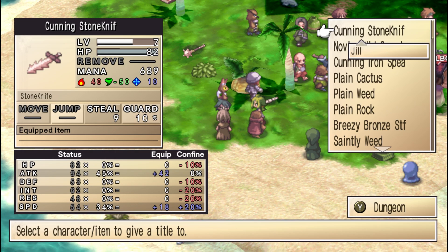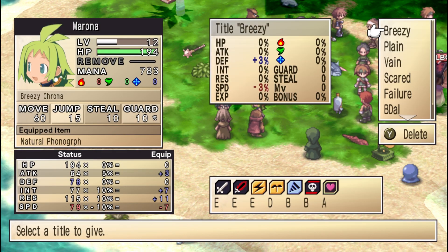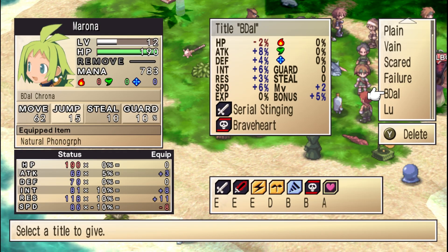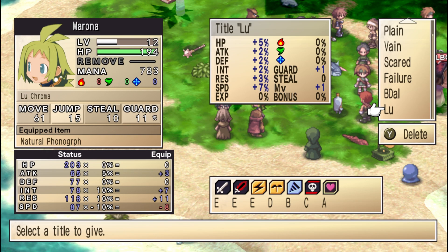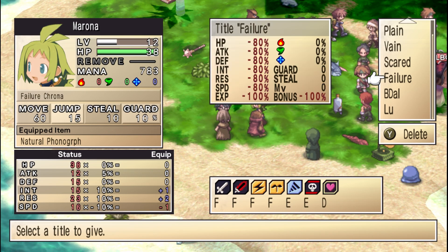I'll go to the dungeon here. If I just press the Y button, you can put the titles on the dungeon, so I can show you what these titles actually do. It says I beat two dungeons. This one just has better stats here. The titles get stronger the more you beat it.